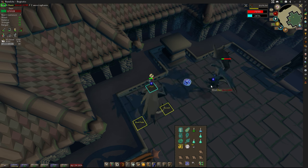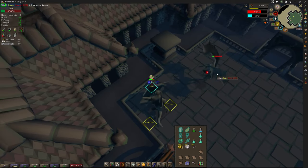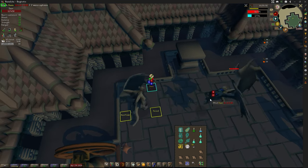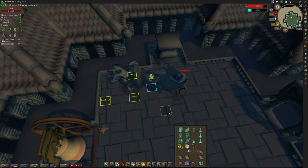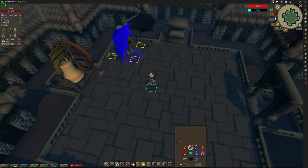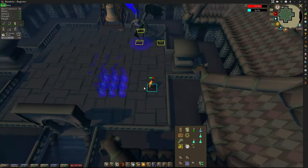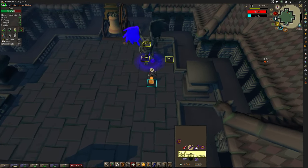That is the stun from Dawn's projectile — if you're within two tiles of that, you'll get stunned. Dawn is almost down; let me heal up for the next phase of Dusk because this fire hits really nasty. I'm going to get hit by it to showcase it — standing in the fire at full health, 99 HP, and that's a 49 health hit. It does not feel good at all. Highly recommend dodging it — super easy to dodge.